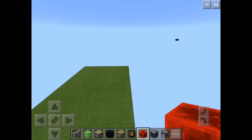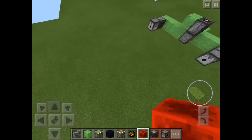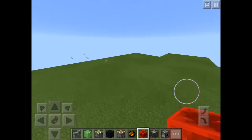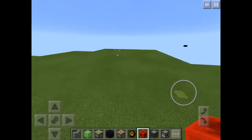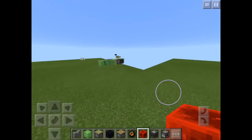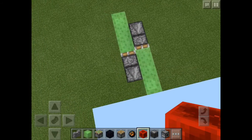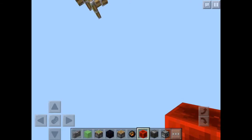Hey guys, welcome back to another video. Today I'm going to be showing you how to make a fighter plane in MCPE. This one goes to Jack Frost Minor. I was going to use this addon but it's not working for some reason today — it was made by AGHQ and it was working fine last time I used it, but now it's not, which is really dumb.